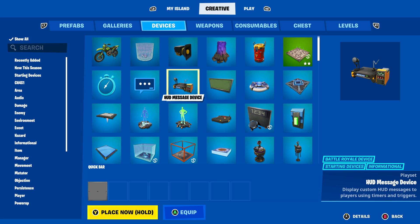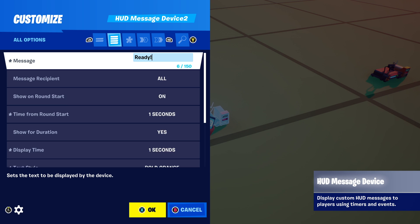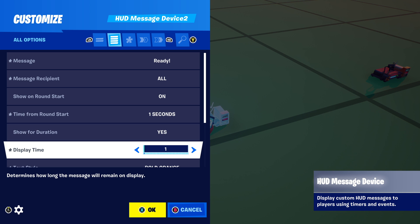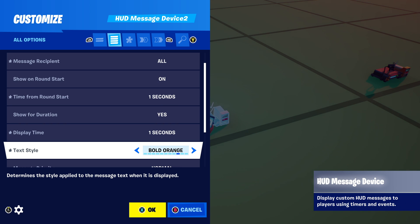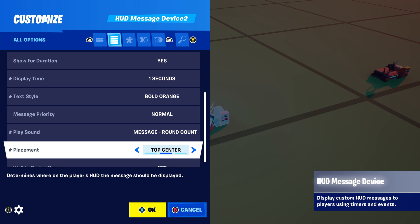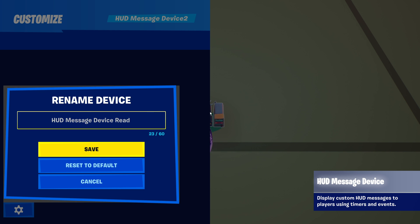Go to Devices and grab the HUD message device. This is going to be a great countdown device so the player knows when the box fight begins. Place that down and go through each of these settings. Message: set to 'Ready.' Message recipient: All, because you want everyone to see it. Time from round start: one second. Display time: one second — we only want it on the screen for one second. Text style: bold orange, so people really see the countdown. Play sound: round countdown. Placement: top center. And remember to rename your device — I'm calling this one 'HUD message device ready.'